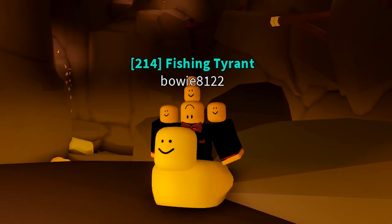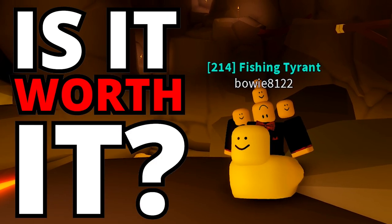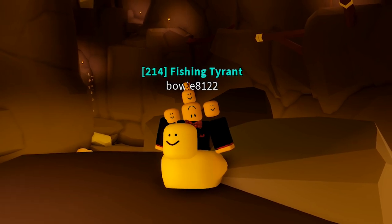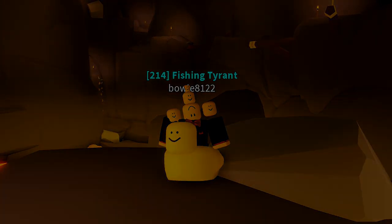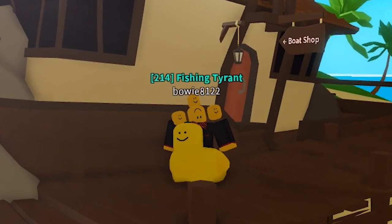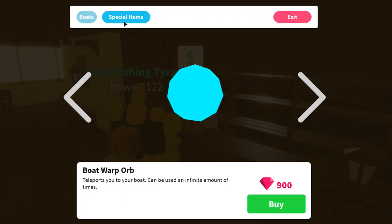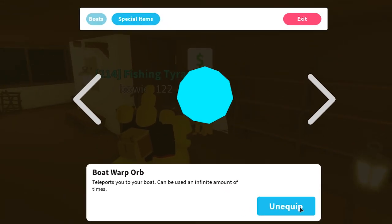Hello everybody, and welcome back to another episode of Is It Worth It? In this episode we will be checking out the Boat Warp Orb item in Fishing Simulator. The Boat Warp Orb can be bought from Decker's Boat Shop. It is under the Special Items tab and will cost you 900 gems. This is one of the cheapest gem items in the game.